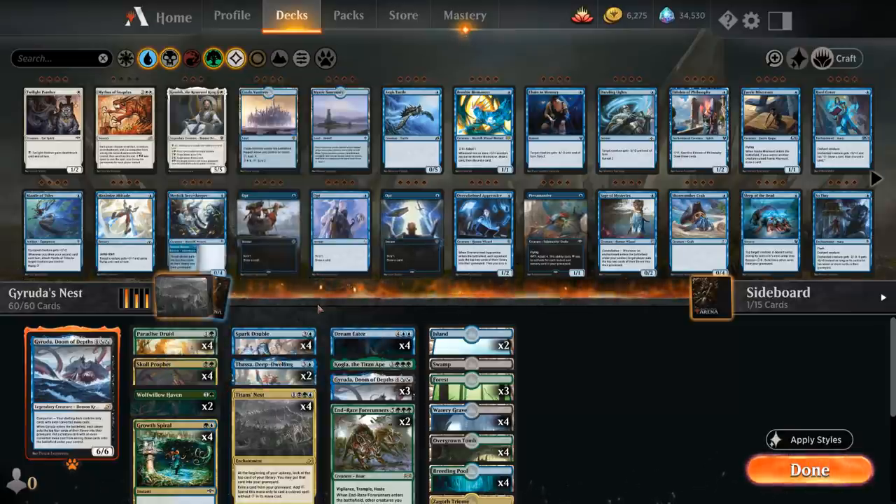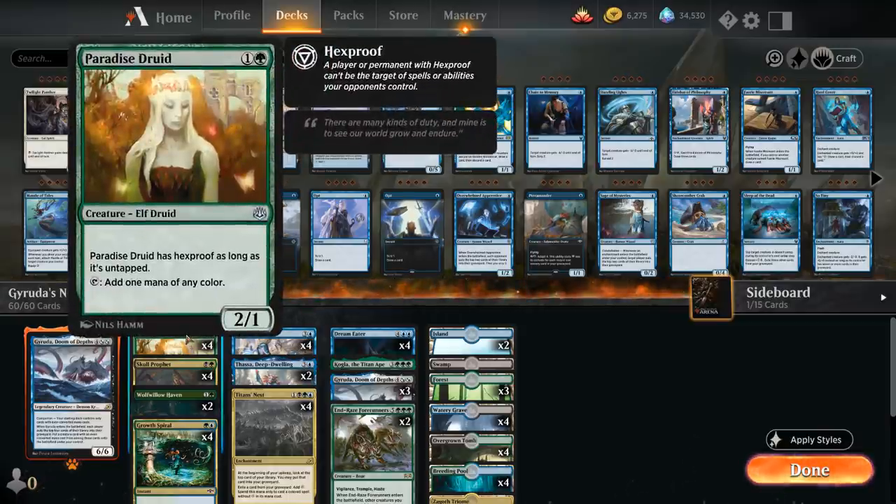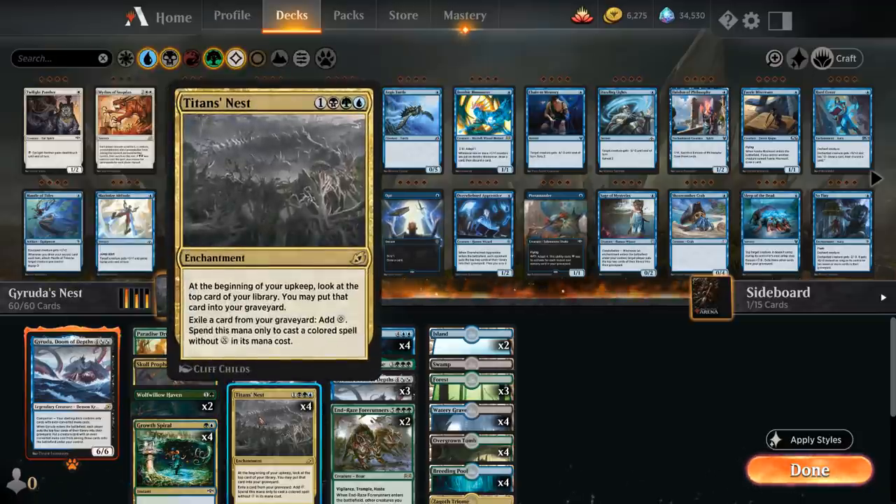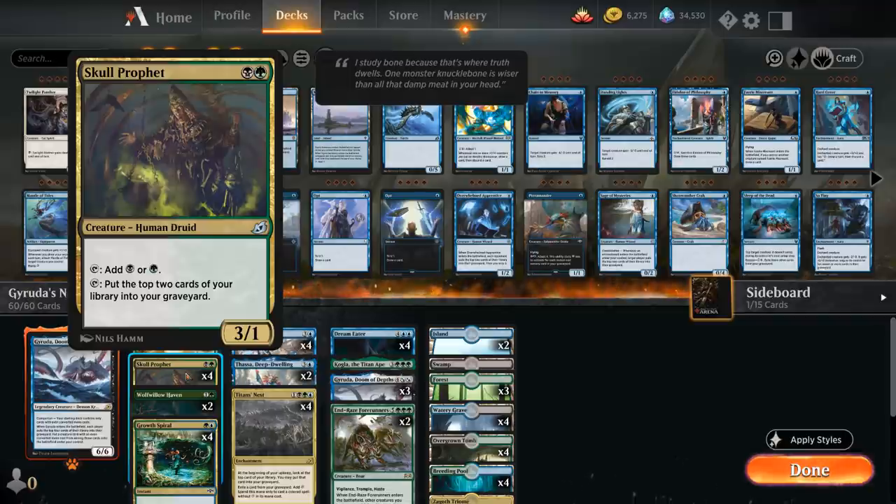Let's take a look at the rest of the deck. At 2 mana we've got ways of generating extra mana with Paradise Druid and Skull Prophet, which also does double duty filling the graveyard for Titan's Nest. If we have a Titan's Nest in play, it can be better to mill the top 2 cards with Skull Prophet rather than tap it for mana, since it will essentially generate 2 mana by milling 2 cards.